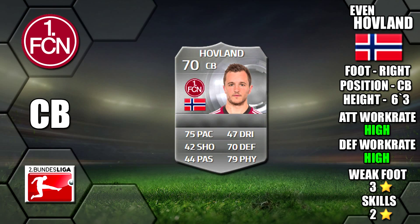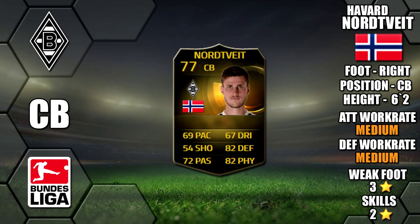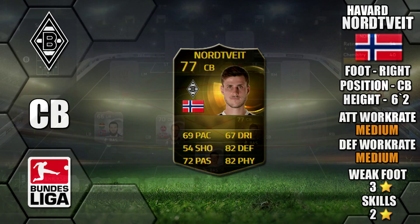Hovland has 75 pace, 70 defending and 79 physical on card, high/high work rates, three star weak foot and two star skills. His center back partner is inform Nordvite, six foot two, 69 pace, 82 defense and 82 physical on card, medium/medium work rates, a three star weak foot and two star skills.